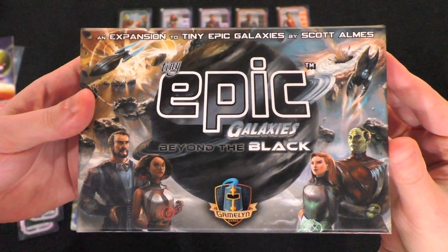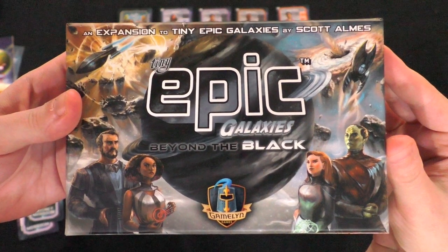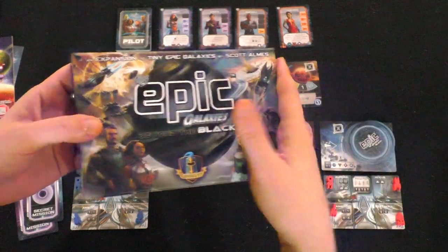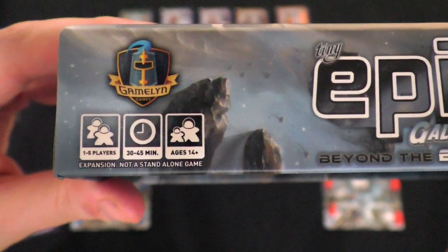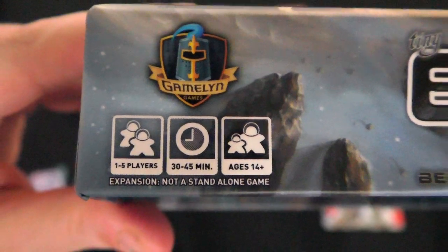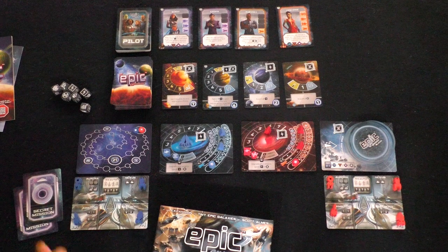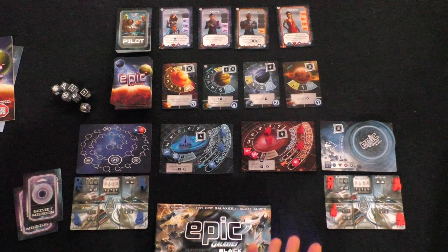Hi folks, this is Vincent Adelie with Dad's Gaming Addiction. Today we're going to play Tiny Epic Galaxies Beyond the Black. This is an expansion to Tiny Epic Galaxies and it is not a standalone — you will need the core game in order to play. This version supports 1 to 5 players, is for ages 14 and up, and the average playtime is 30 to 45 minutes. We have covered the base game before, so today we're going to try the expansion and see if it's any good.